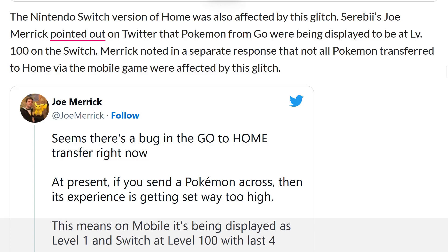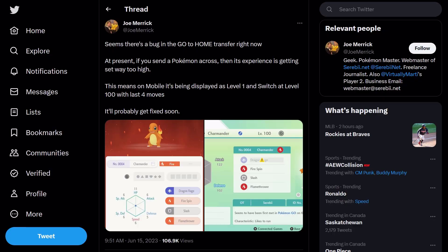The Nintendo Switch version of Home was also affected by this glitch. Serebii's Joe Merrick pointed out on Twitter that Pokemon from Go were being displayed as level 100 on the Switch. Merrick noted that not all Pokemon transferred to Home via the mobile game were affected. His tweet states: 'Seems there's a bug in the Go to Home transfer right now — if you send a Pokemon across, its experience is getting set way too high, so on mobile it's displaying as level one, and on Switch as level 100. It'll probably get fixed soon.' Two images showcased Charmander at level one and then at level 100.